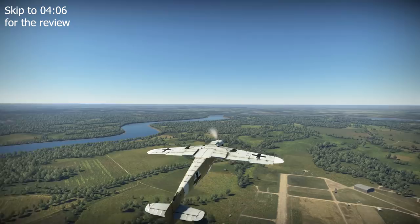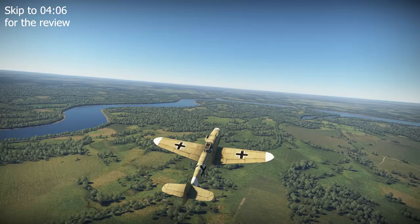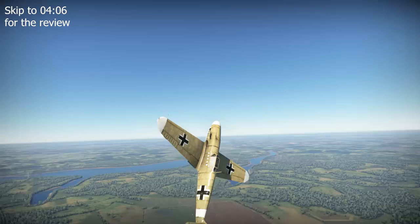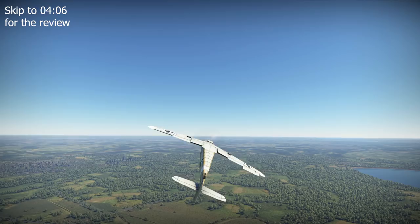The term 'Trop' or 'tropicalised' in full was given to those aircraft which had been adapted to be suitable for service in desert conditions. The first of the tropicalised F subvariants of the Messerschmitt Bf 109 was the F2 Trop, which first entered service in Libya in September of 1941. The tropicalising of an F2 involved fitting a kit to the base aircraft which included dust filters suited for the larger quantities of dust in the desert, a larger intake for the plane's supercharger, and the addition of desert survival equipment in the cockpit for the pilot.